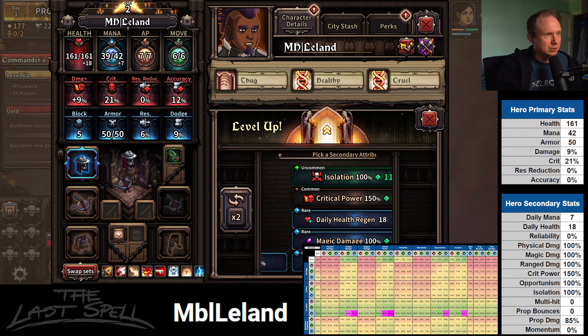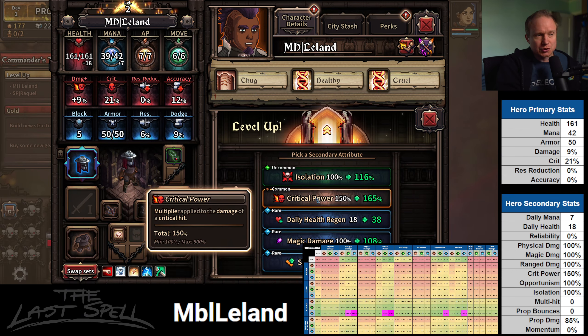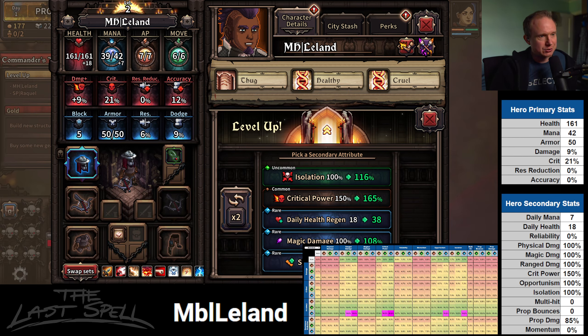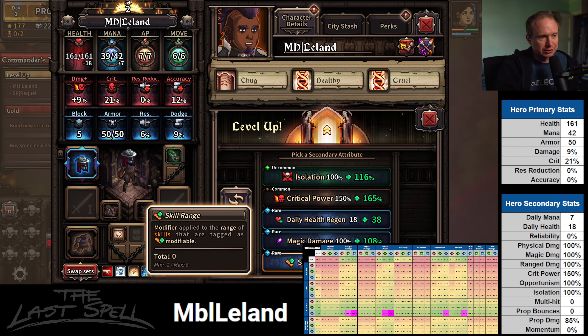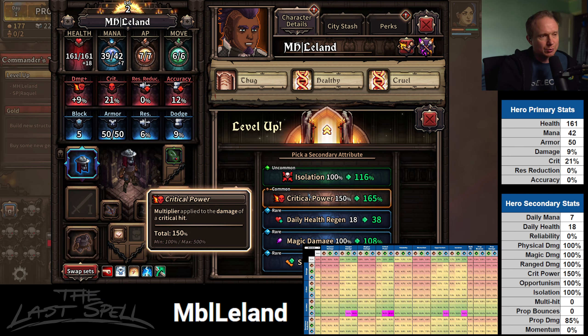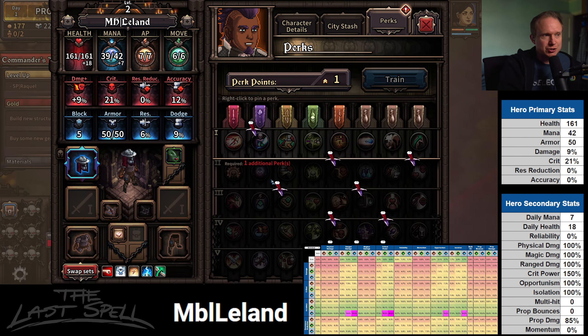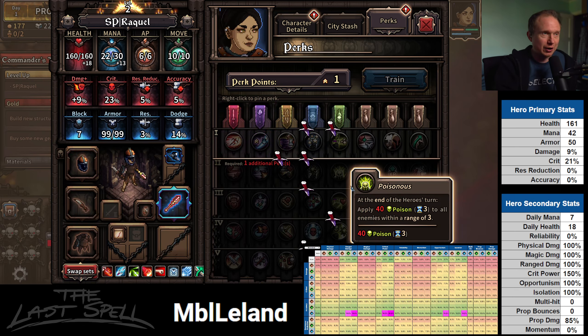We have a green isolation or a gray crit power — let's compare. Gray crit power is sitting at a 2.3 increase. What was the green isolation? It's like 2.9. So arguably the isolation is slightly better. Hard to value this. For a multi-hit hero, I don't mind picking up some of this, but I think crit power is the way I want to go. The spreadsheet is telling us to grab some isolation, so let's not defy the spreadsheet too terribly.